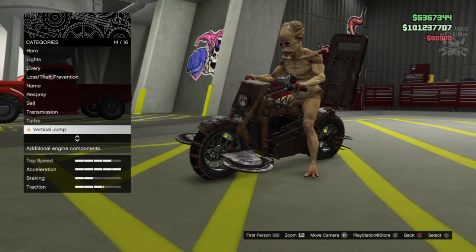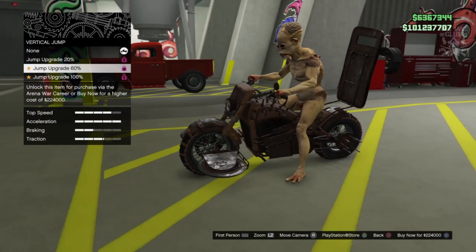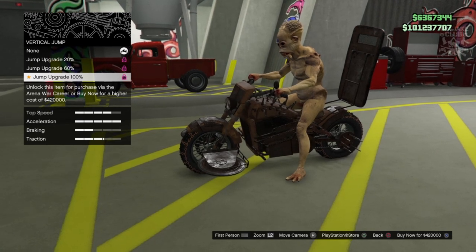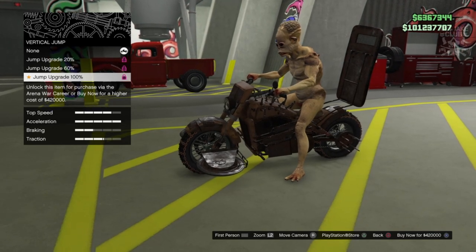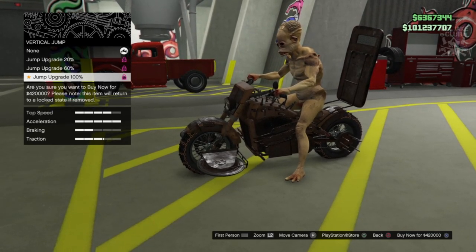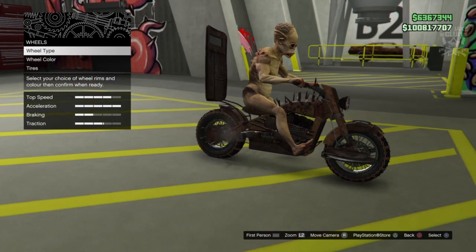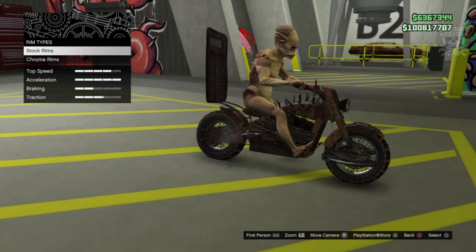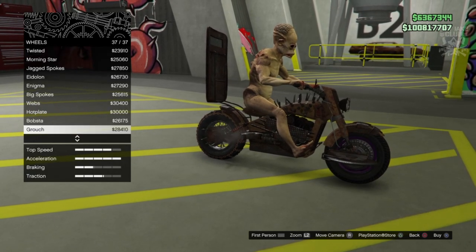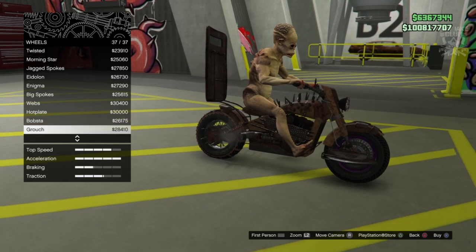For transmission we're getting the race transmission, and we've got a turbo - getting turbo tuning. Then there's a vertical jump - holy crap, that's different! This is going to be a very expensive build - the jump upgrade alone is another 400,000 dollar option. Getting the jump upgrade 100%. Then moving to wheels - it's a shame you can't really rust up the wheels, that's a little disappointing. I don't really want to change the wheels, they're pretty cool.